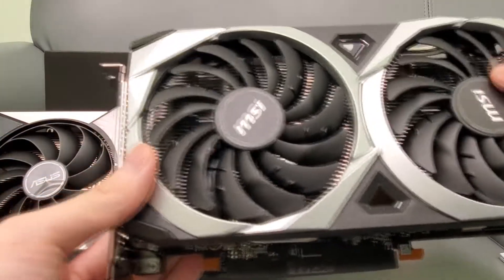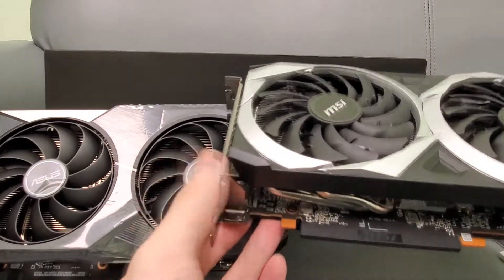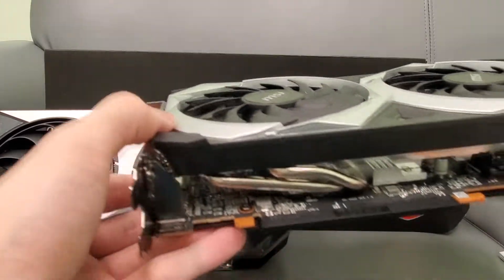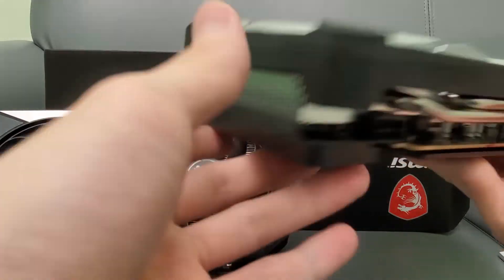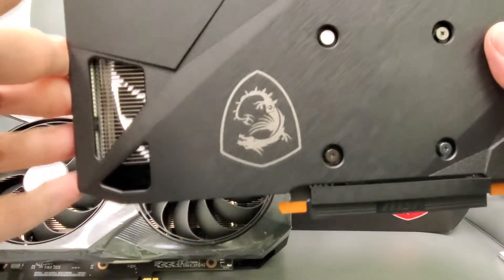Here is the MSI version. It's got nice fans — they're about the same size as the Asus ones. It's got a nice shroud, heat pipes going around, same connectors, same display ports. Here's the back of the card.